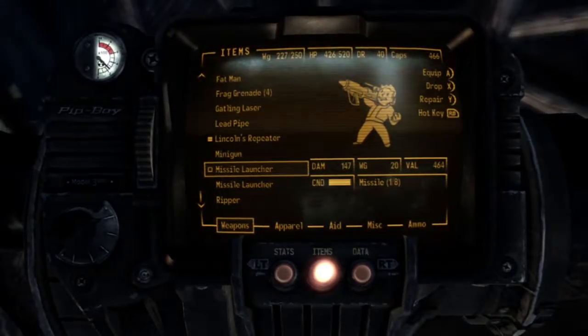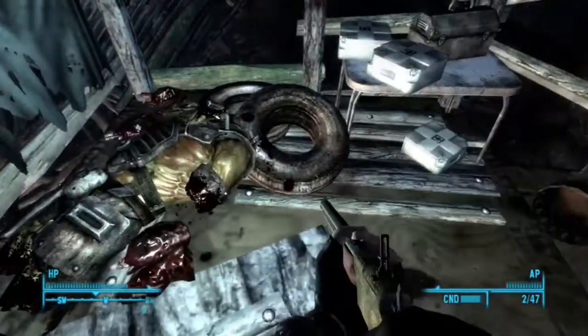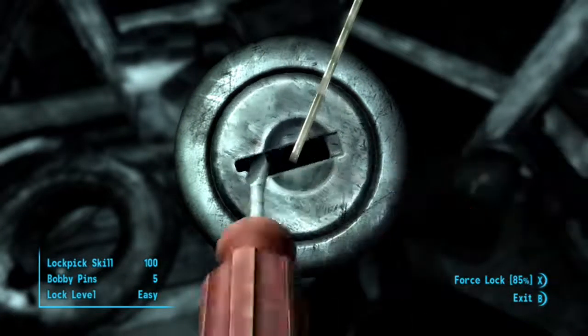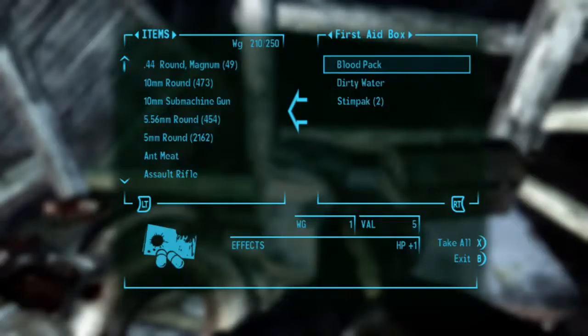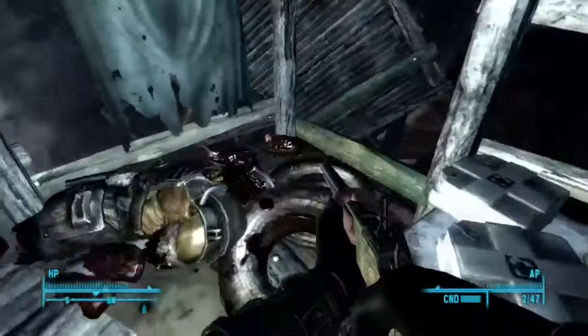The missile launcher seems to be quite high in damage. It counts as a small gun, and my small guns skill is very high — about 97 or 98 — so next time I level up I'll probably get it to 100.